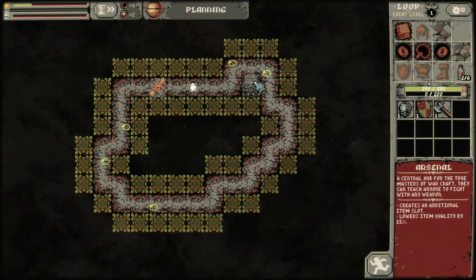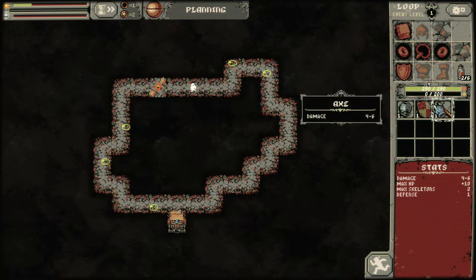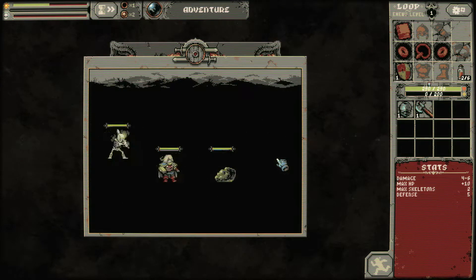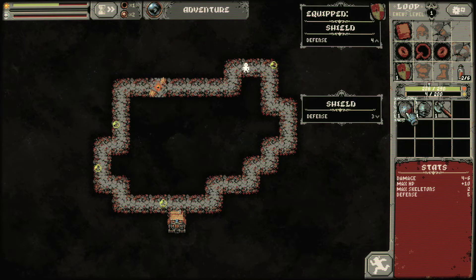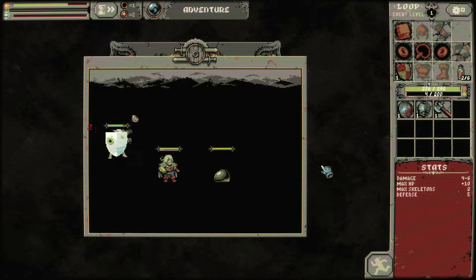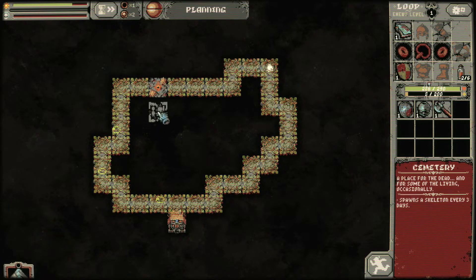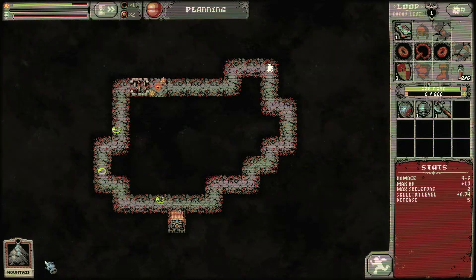Arsenal goes in first. This boss doesn't require us to have stuff over here, so I'm just gonna pack these things with enemies. And we don't have a weapon, we do have a shield, and we don't have armor. I was considering taking the other card that removes the bonus HP from armor, because precisely we don't have armor. But maybe the Arsenal is gonna be good — I don't think we have messed with the Arsenal. Before I started recording, I was considering my options.